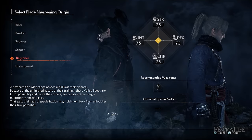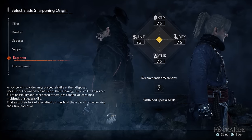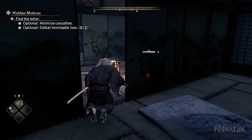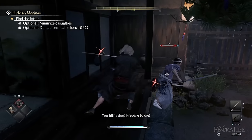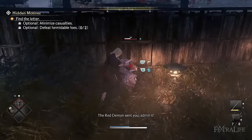The other two origins you should probably not choose, as the Beginner one does not give any abilities or extra stat points and Unsharpened is the equivalent of a wretch in Elden Ring. Don't feel too pressured to choose your preferred playstyle early on as the extra damage from choosing the right weapon and stat doesn't really restrict you from using other weapons at all, and you can always change your origin later with a special item.